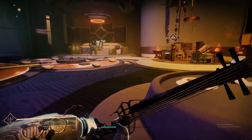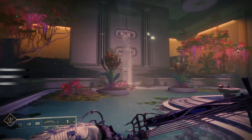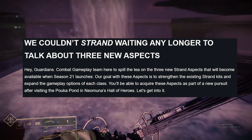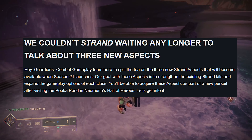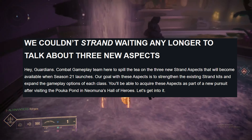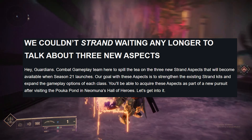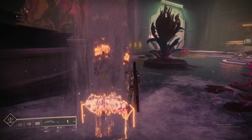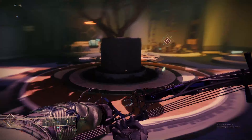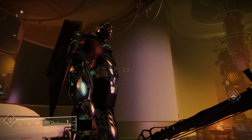With the launch of Season of the Deep, we'll be getting three new aspects for Strand — and Bungie just couldn't wait any longer to talk about it. Our goals with these aspects is to strengthen the existing Strand kits and expand the gameplay options of each class. You'll be able to acquire these aspects as part of a new pursuit after visiting the Poképond. Looks like this time around we may have to do something else to acquire the new aspects — this new pursuit.